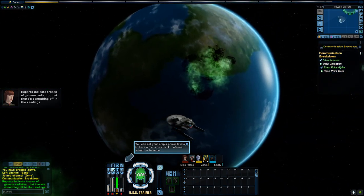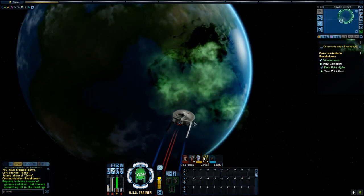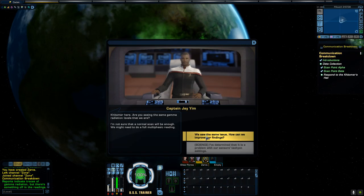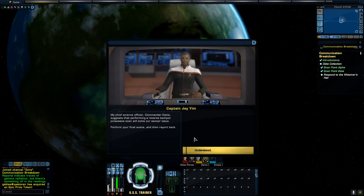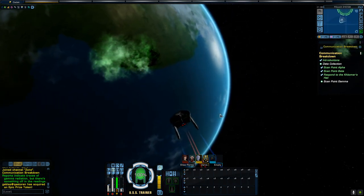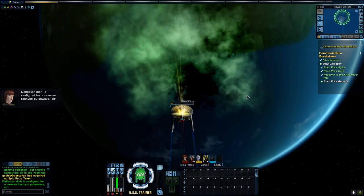Reports indicate traces of gamma radiation, but there's something off in the readings. We saw the same issue. How can we improve our findings? My chief science officer, Commander Davis, suggests that performing a reverse tachyon pulse wave scan will solve our sensor issue. Perform your final scans and then report back. Deflector dish is realigned for reverse tachyon pulse wave, sir.